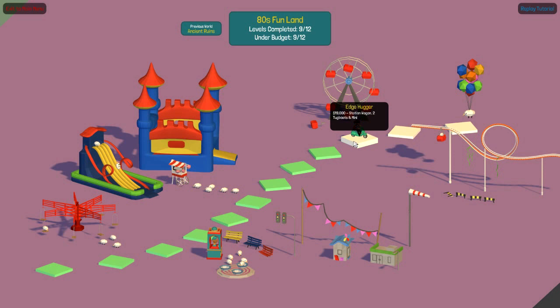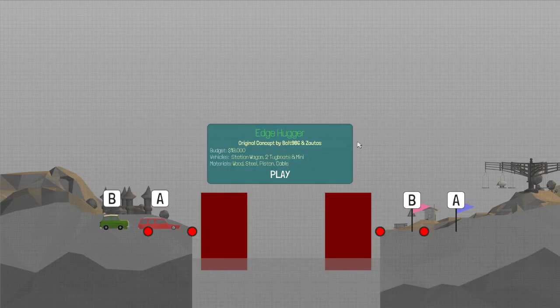Today we're taking on Edgehugger. We've got 19 grand, a station wagon, two tugboats, and a mini. Edgehugger, ohhhh.